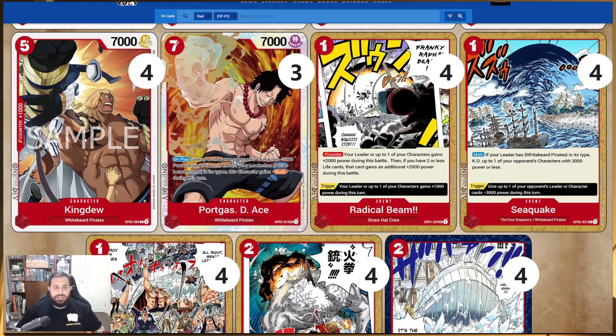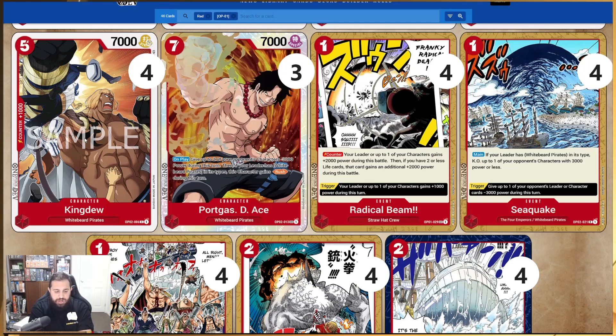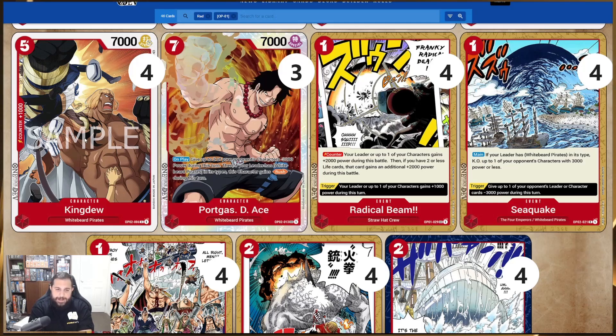Another vanilla — a five-cost 7k. There are a few vanillas in this deck; you just want to play your cards down and swing aggressively. Kingdew is absolutely fantastic for doing this in Set 2.